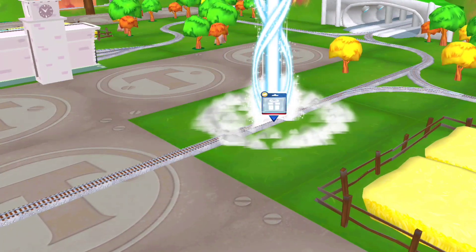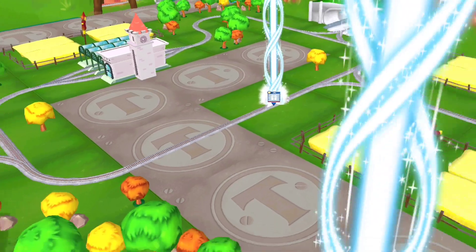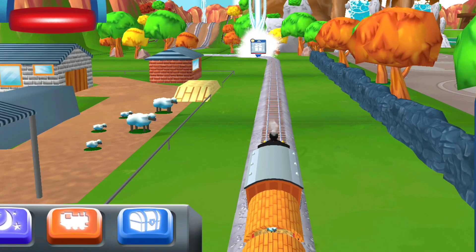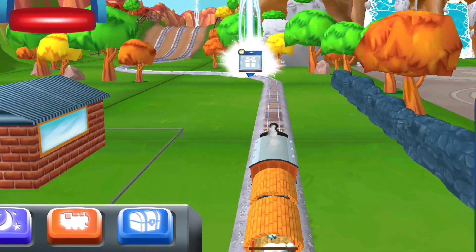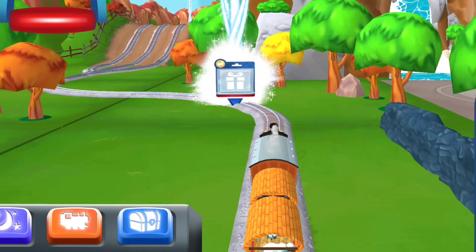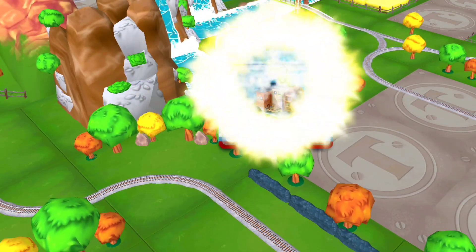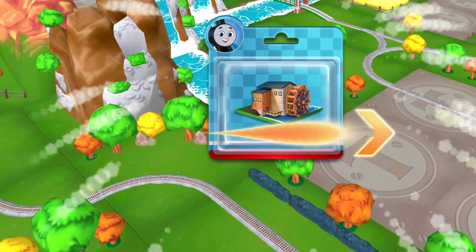It's super easy to find a new toy. Just look for the glow of light. That's perfect! Just swipe your tap to open!